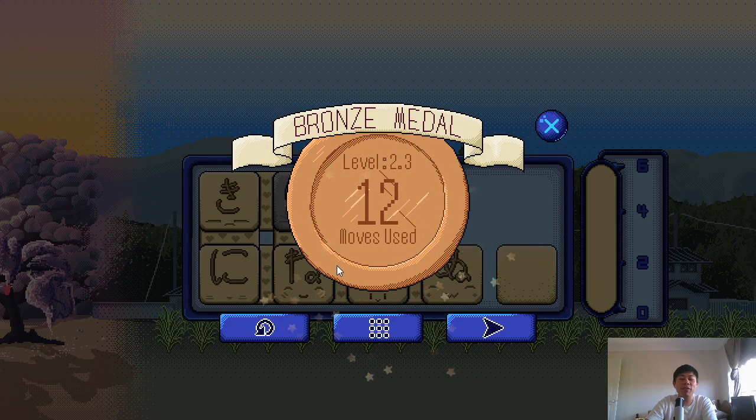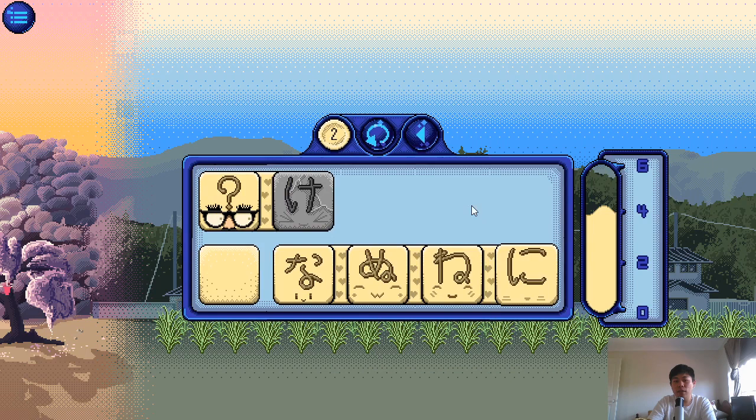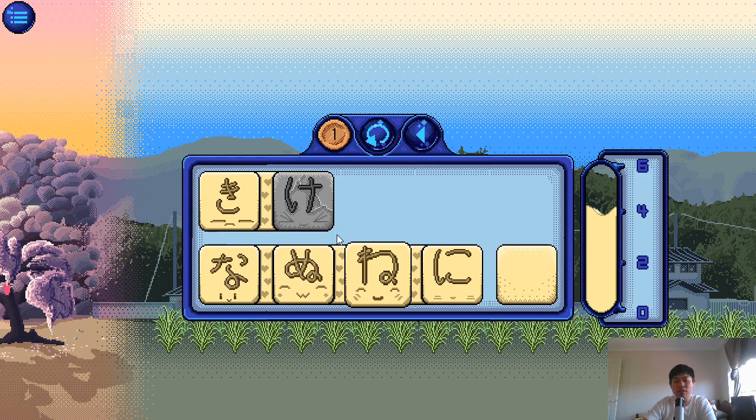The problem with mystery levels is that your medal is going to be worse depending on how much experimentation you need to find out what goes with what. So if you restart it, you'd immediately know what the character is. We already know this guy is ki, so we just bring everyone across and match it all up.